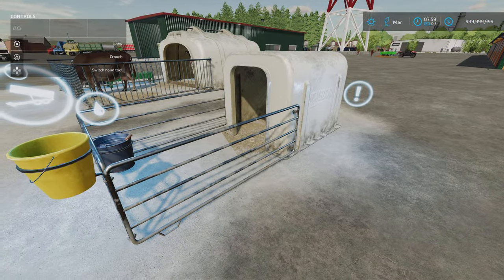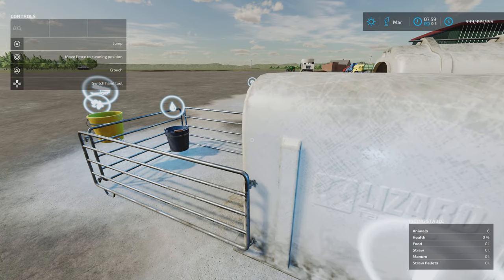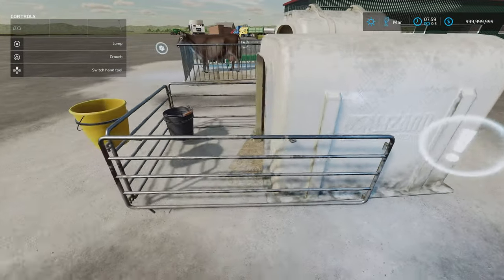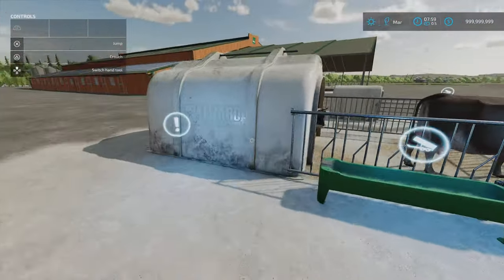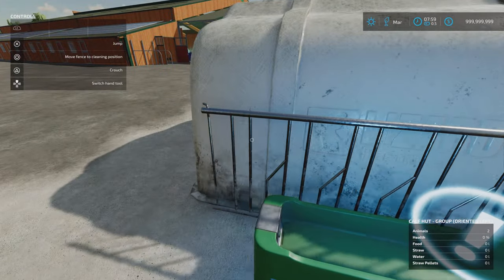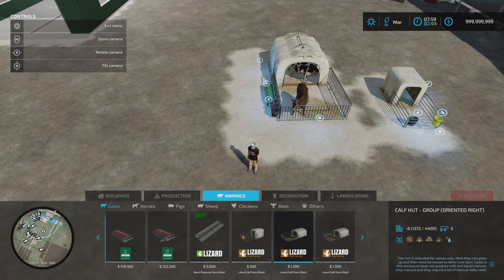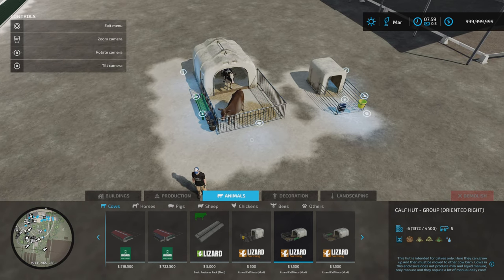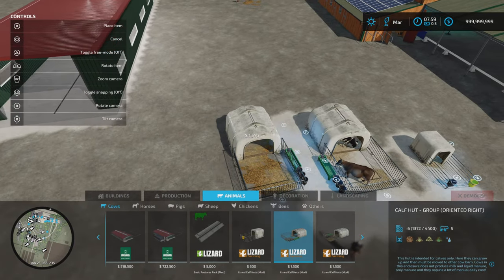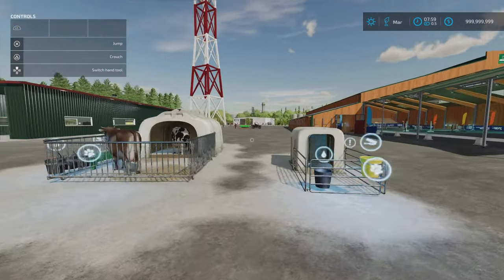The feed and water box is there. To the side, this will produce manure — they won't produce milk or slurry, but they will produce manure. When you want to clean them out, they have to be cleaned manually. Press 'remove fence' and it slides that all away so you can clean up the manure, then put the fence back and carry on. Under build mode, under animals: 500 for the single, 1,500 for the capacity-five version. You've got a left-orientated and a right-orientated option, which determines which side your triggers are.